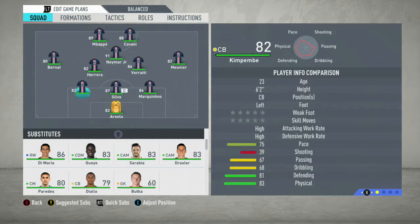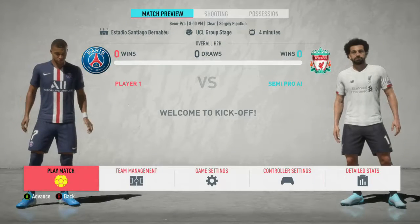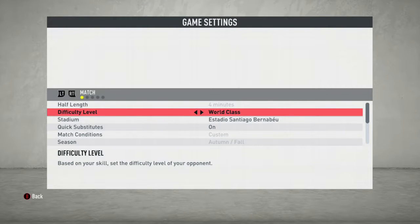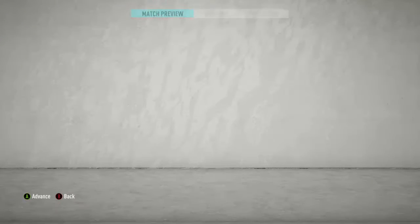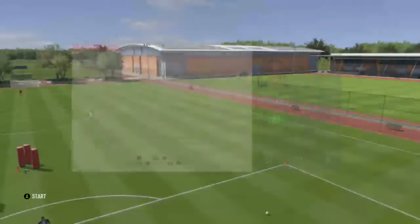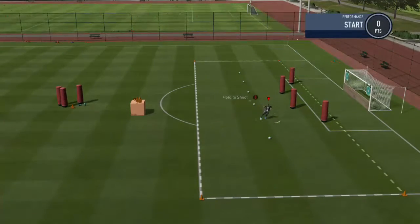I don't usually play this formation, but since FIFA's defaulting to it, we'll stick with it. I could bring the wingbacks back, but it wouldn't be PSG style. Looks like we're playing at the Bernabeu. We won't play on semi-pro — that's no fun. We'll go with world-class since I'm newer to the game, just so I don't get too destroyed.